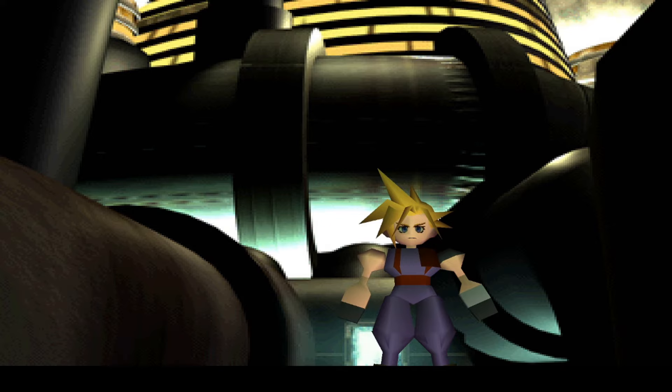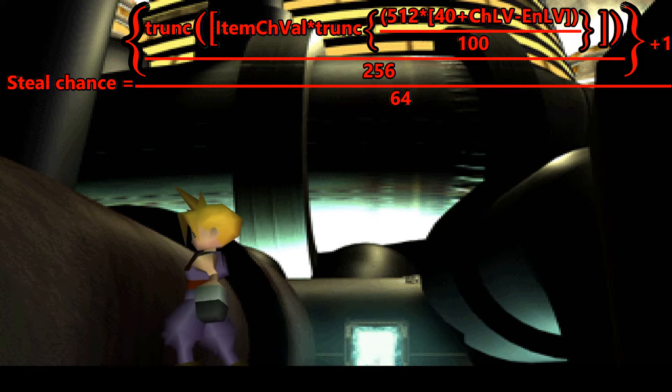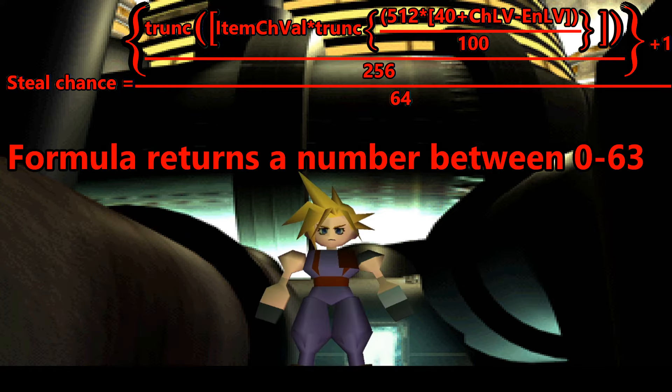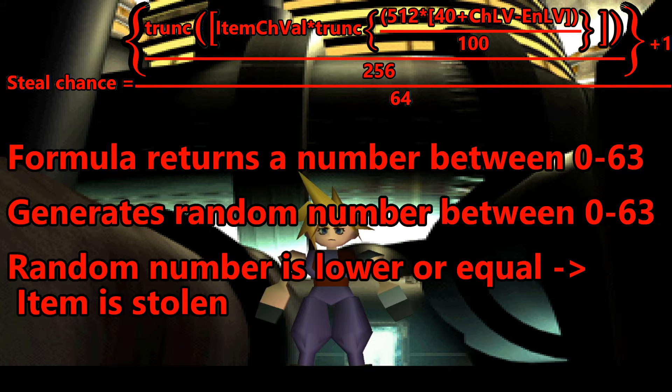Now it's going to get a little bit technical here. These variables I mentioned before are crammed into a formula, which first compares your level to the enemy level, adds 40 to the difference, and multiplies that by 5.12. After that, the resulting value is multiplied by the item chance value and divided by 256. What is important is that this formula results in an integer between 0 and 63. A random number is then generated by the game, also between 0 and 63, and if it is lower than or equal to the number from the formula, the item is stolen.